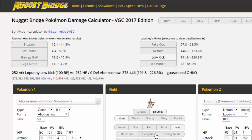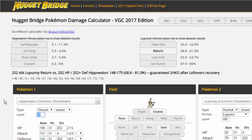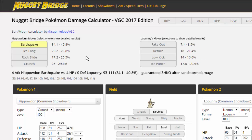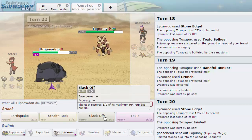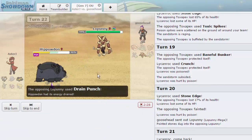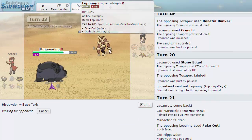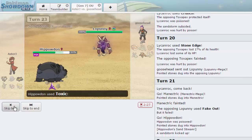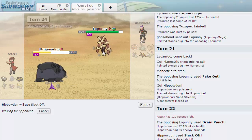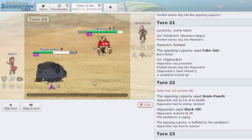He only got one layer of Toxic Spikes up so we're okay at normal poison. I go for Toxic right here — I expect a Return but even that doesn't do much, he'd need a crit to beat me. We get off the Toxic and Lopunny is going to start getting worn down very fast with Toxic poison. We get back up to a good amount of health, but I'm not sure we can take another High Jump Kick — it did 44%.